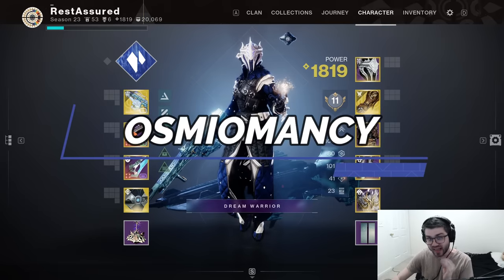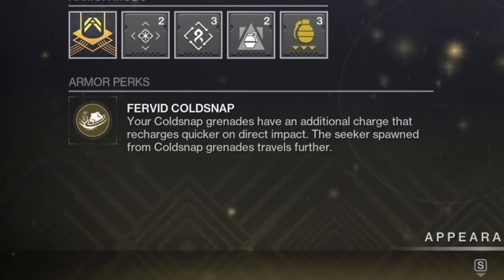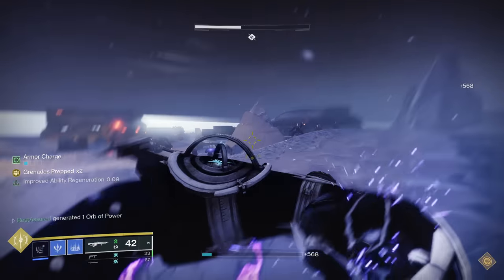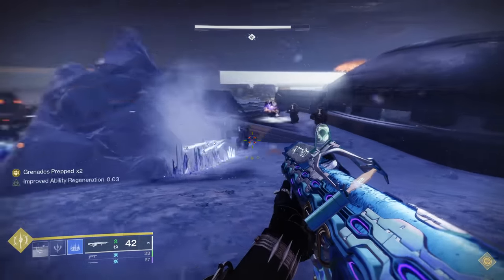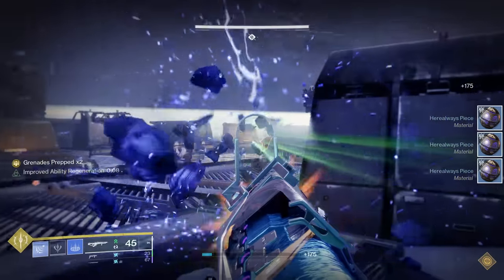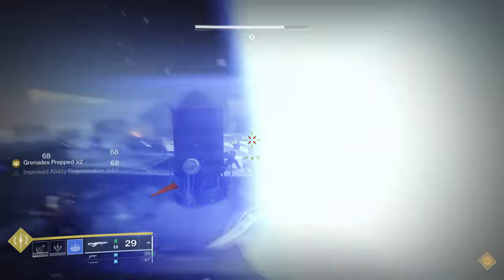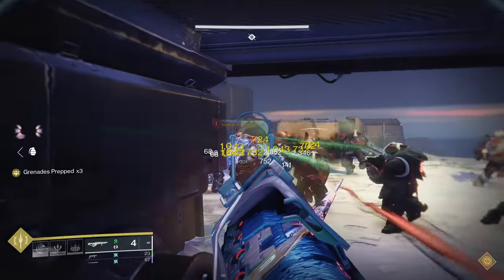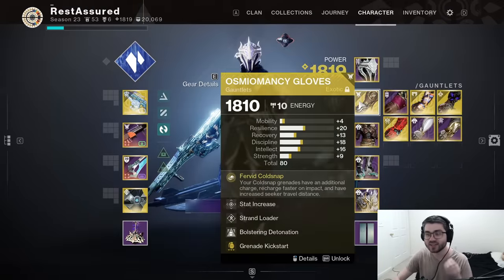The final way we're going to heavily buff this up is with our exotic: the Osmiomancy Gloves. The exotic perk is Fervid Cold Snap: your Cold Snap grenades have an additional charge that recharges quicker on direct impact, and seekers spawned from Cold Snap grenades travel further. This lets you have the ability to run two Bleak Watchers at the same time. Cold Snaps are extremely strong — if you get a direct impact with the Cold Snap grenade, it falls to the ground and freezes the enemy, and you get even more energy back. You can freeze an entire battlefield to set up easy kills with Quicksilver Storm, then get the whole chain going of Unraveling Rounds, Stasis Crystals, Threadlings, all the good stuff. Definitely make sure you equip Cold Snap grenades so you can actually play into the exotic.